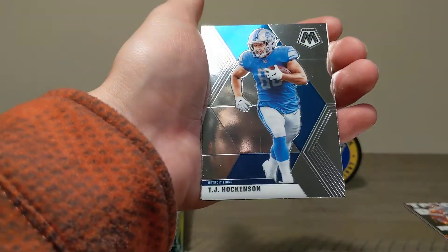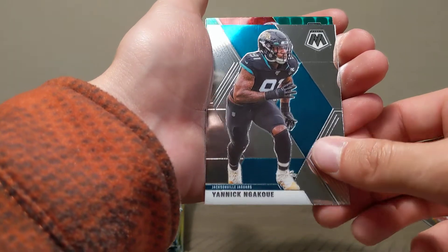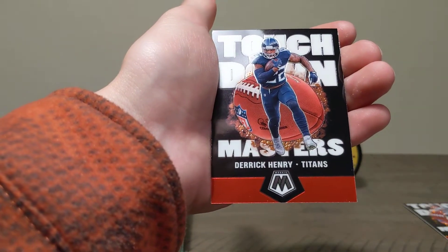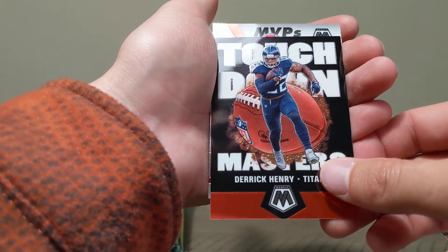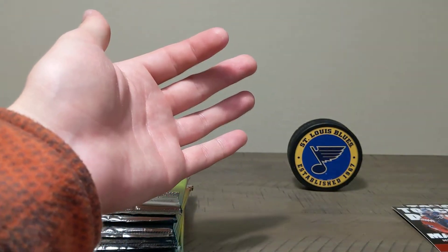Mark Ingram, TJ Hockenson, Yannick Ngakoue, Debo Samuel green Mosaic, a Derrick Henry for the Tennessee Titans here in Nashville, and a Patrick Mahomes MVP — cool card.